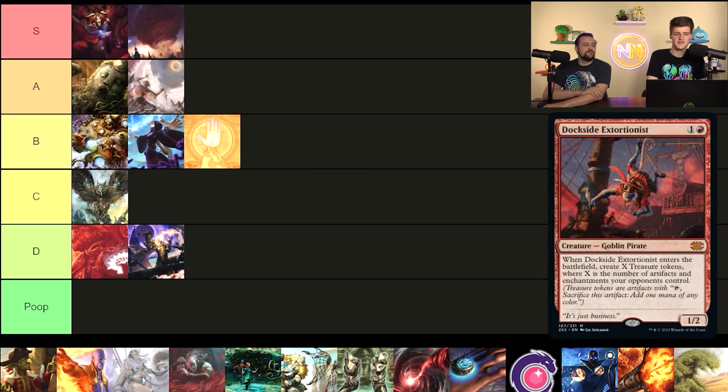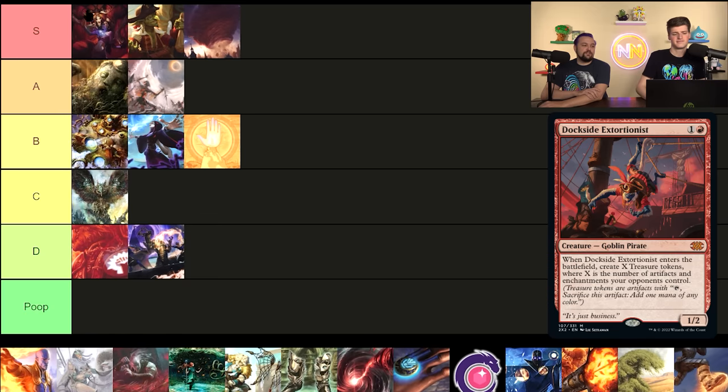Dockside Extortionist — we know about this one. It's probably the best red card in the entire format; the only competition is maybe Underworld Breach or Jeska's Will. This is easy S tier, right below Demonic Tutor. It generates too much advantage — it's a ritual on an ETB, we've talked about it a million times, it's a design mistake and we can take advantage of it. Combined with infinite combos, it's just stupid good.